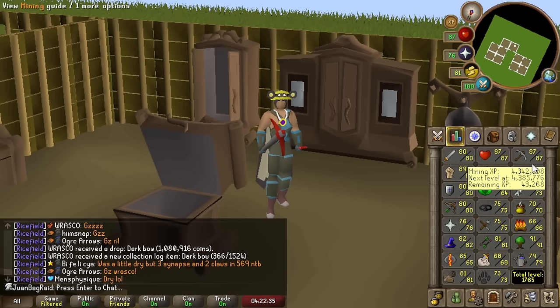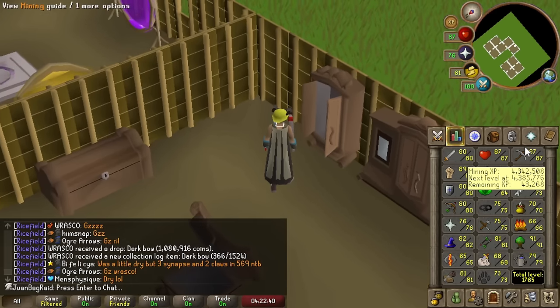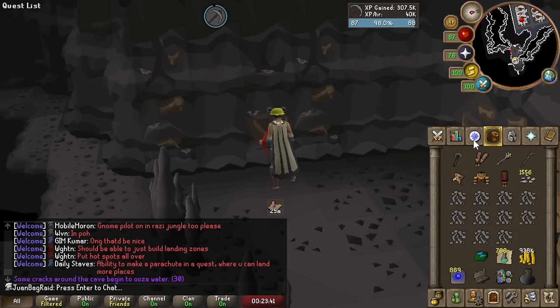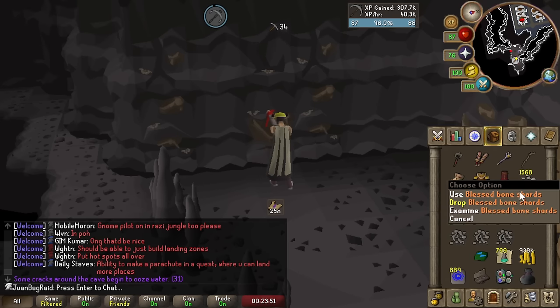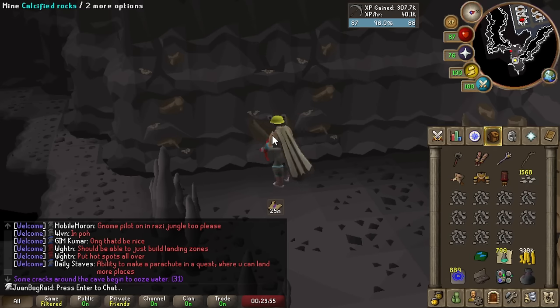I'm going to do some calcified rock mining and see how much better it is. I've been at calcites for a bit now and we're getting almost 35 to 40k per hour depending on effort. That's probably 5k XP better than a rune pick here. Not to mention I have Prospector now, so that definitely helps. We're going to be getting more bone shards per hour, and the best part is the AFK timer is the same.